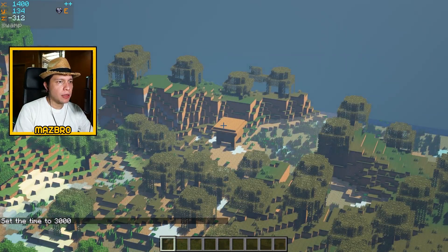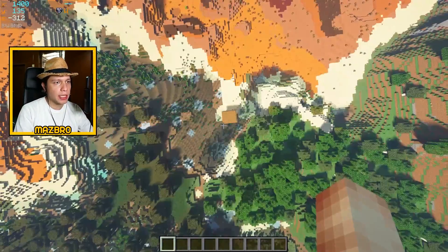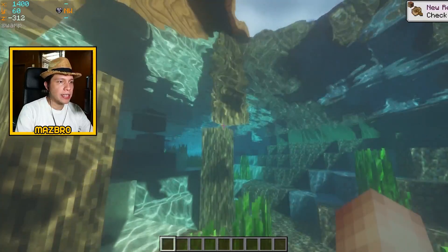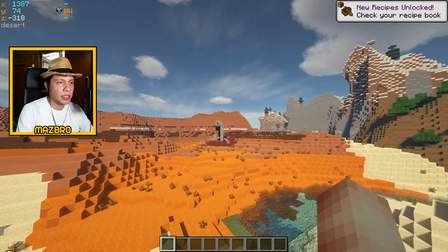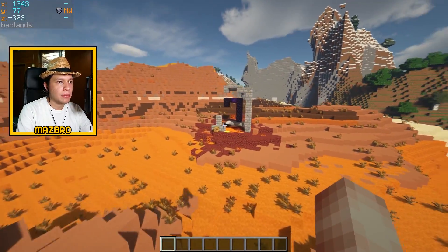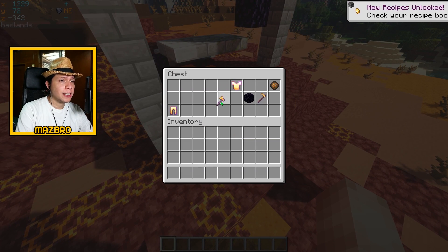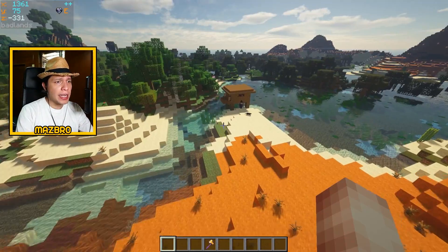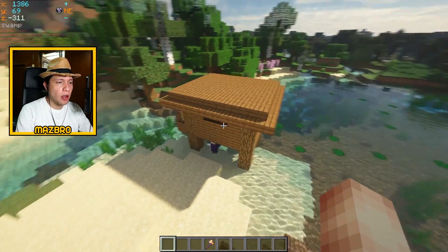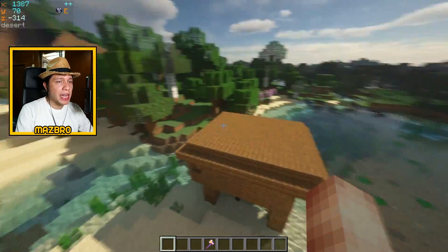Over here we've got our double witch hut within 200 blocks, so if you want to make a farm this is a great place to do it. There's your second witch hut over here, surrounded by mountains biomes, a badlands biome, and an awesome, pretty large overground ruined portal. There's a silk touch golden axe in the chest — you can use it to silk touch packed ice, so that's not too bad. This witch hut is almost on a badlands biome.